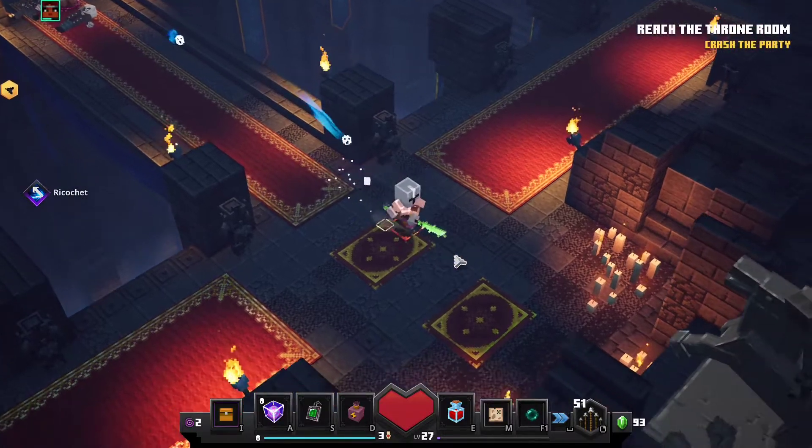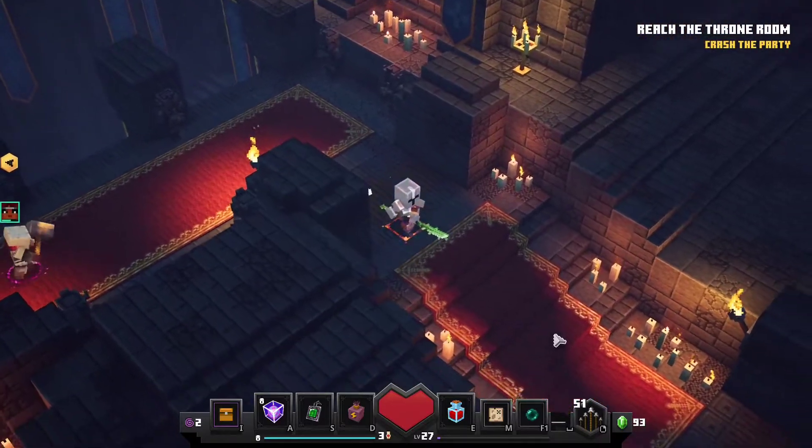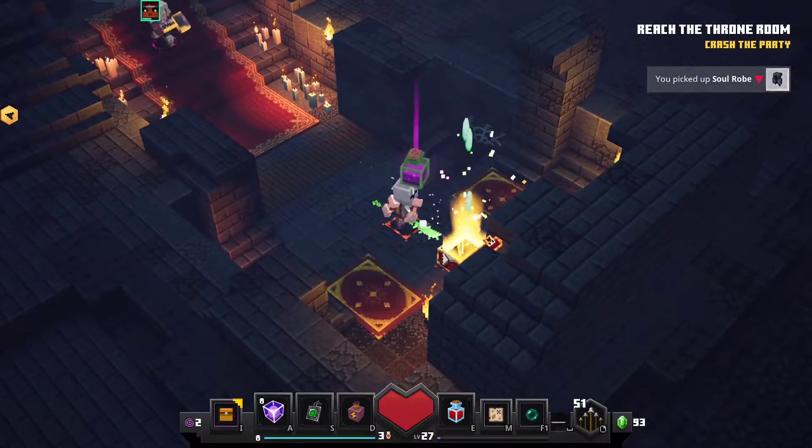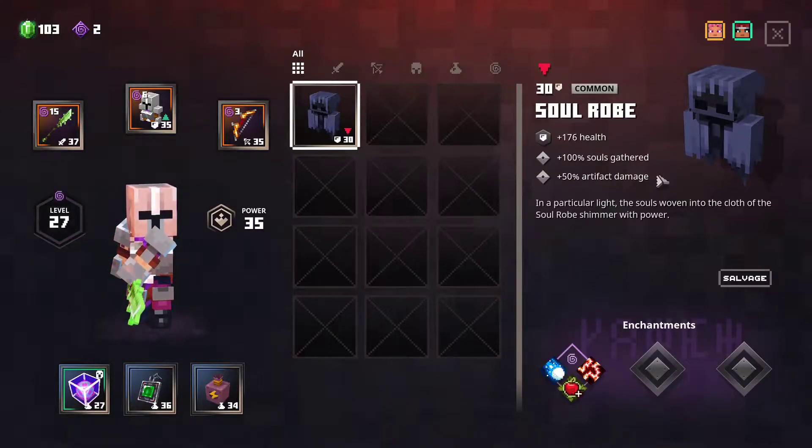This way — come here. Little section. It's probably nothing, but — oh, there's a chest. What is this? Plus artifact damage, plus souls gathered. That's nice. Even if you're using souls and artifacts — actually, if you were using like damaging artifacts, I would really like that. Yeah, like your beacon.